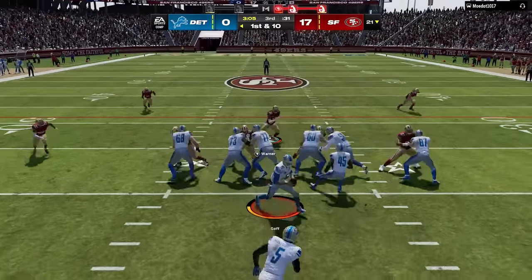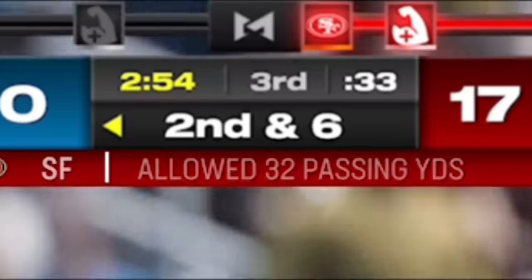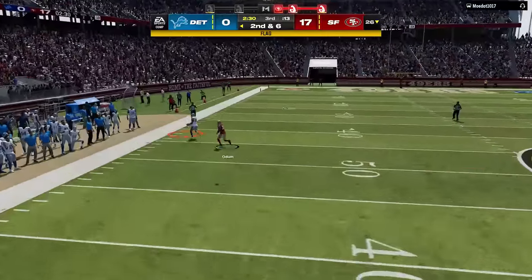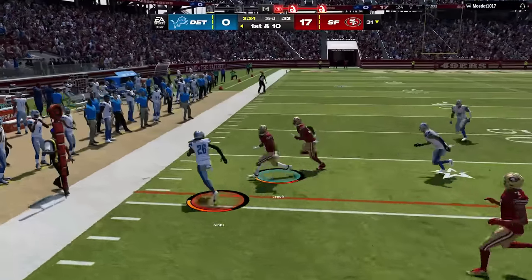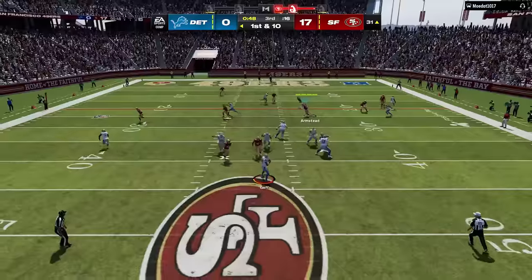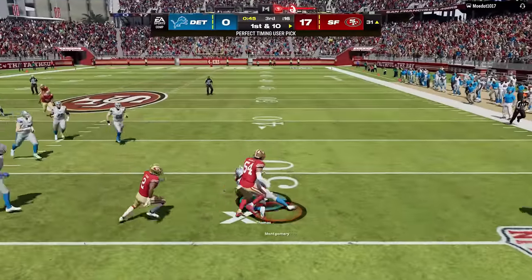On defense my opponent has to score quickly but he hasn't been able to pass all game — I've only allowed 32 passing yards at this point. He tries on 2nd and 6 and is lucky I ran into his tight end a little too far downfield or I would have had another takeaway. You can see why he keeps running the ball regardless of the clock — he just can't complete a pass against my defense, and it seems like he's completed more passes to me than to his own team. We get our 4th interception of the game, the shutout, and the rage quit.